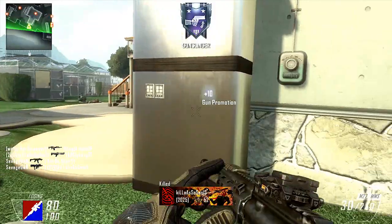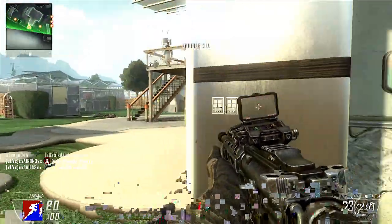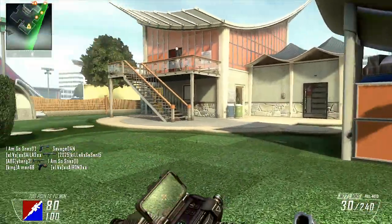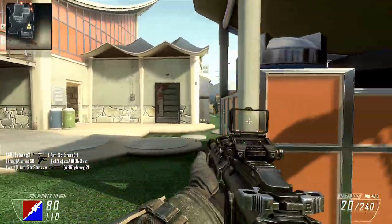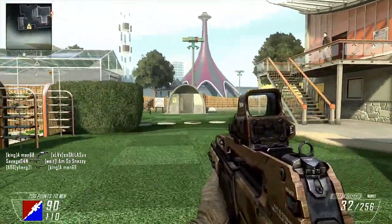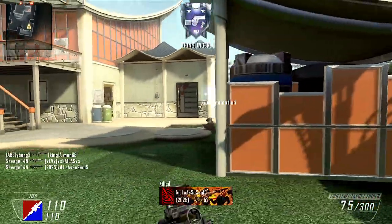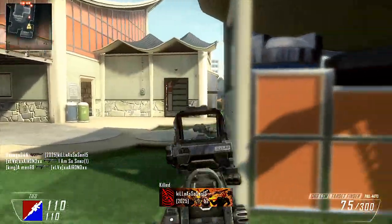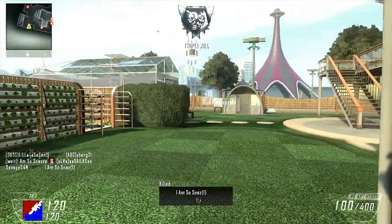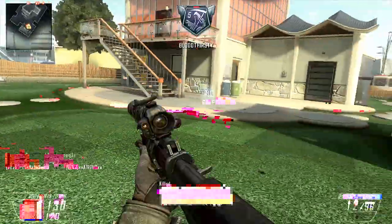The zombie map is underground — it's like an old western town. They're bringing some hillbilly that's locked in prison there, that they said either you're going to have to fight, or you can use to your advantage. They didn't specifically say, so I don't know what that means. They added a new ray gun that can shoot through waves of zombies, so any player that is good at zombies, that's probably their favorite thing about the new trailer.